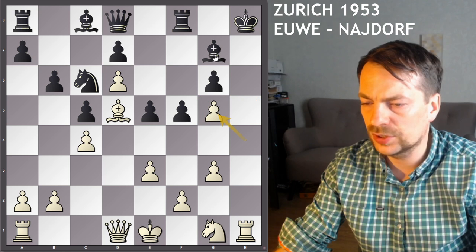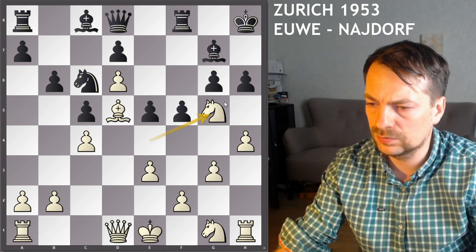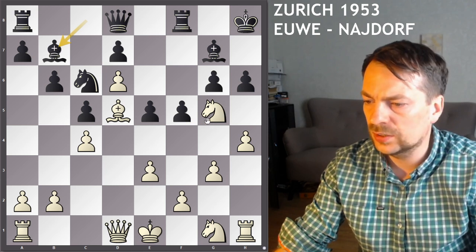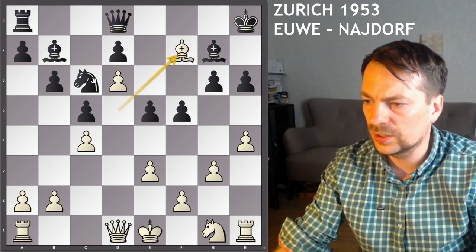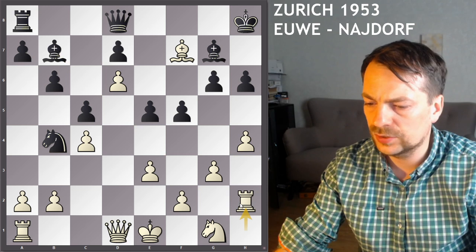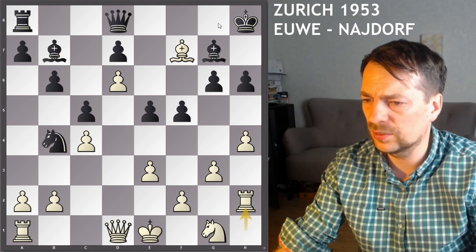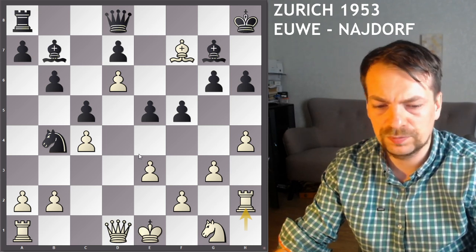So obviously you cannot take, because the king has nowhere to go — you have to give up the bishop, and white is immediately winning. But it's kind of a semi-sacrifice, let's say. Bishop to b7, and it invites white to play knight f7, check for king and queen, takes takes, and knight to b4, unleashing this powerful bishop on b7. And after rook to h7 to h2, black has actually a small advantage here, because they have developed all the pieces and the king is vulnerable, so black is much better here. So it was not played.